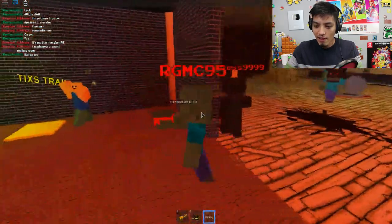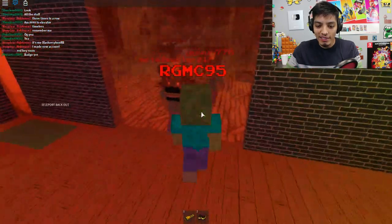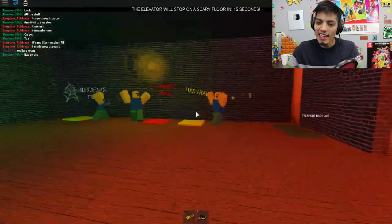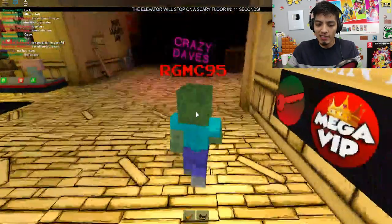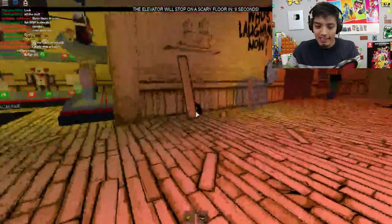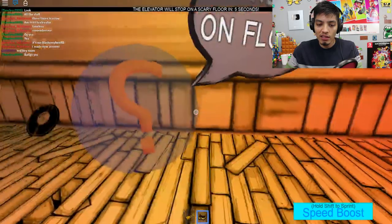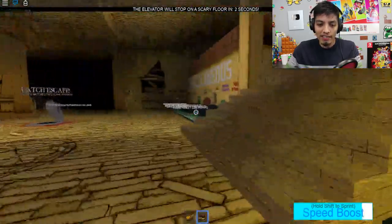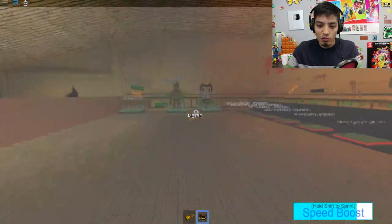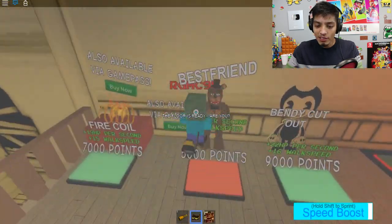Let's go! Have they added new things in here? Oh sorry bro, you were second. They didn't add anything new to this. You should have added like a Bendy trail, that would have been awesome. Okay, oh - find red keys on floors - oh yeah, that's the one we found. Let's have a look around, let's see if there's any little Easter eggs of Bendy. Oh, 9,000 points!